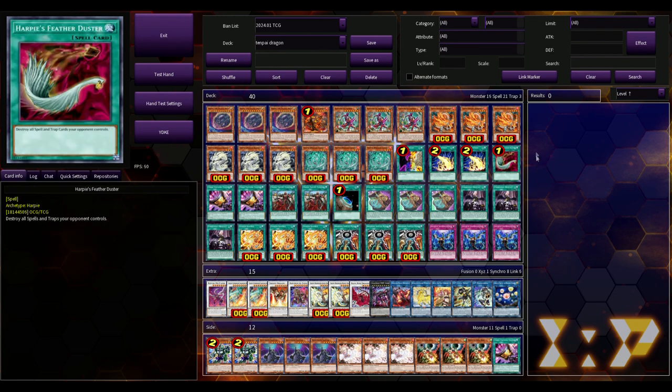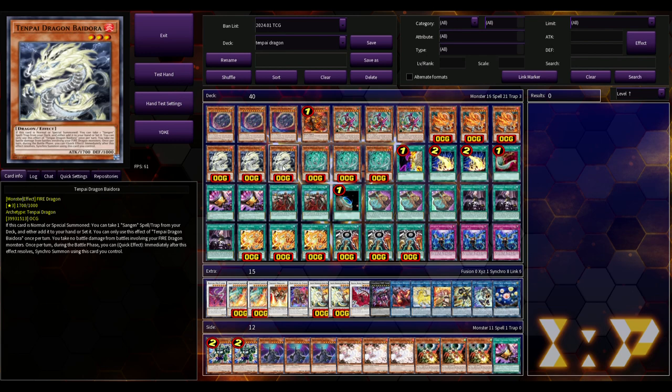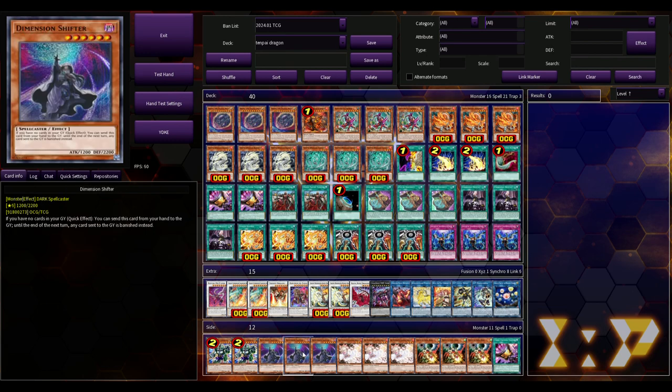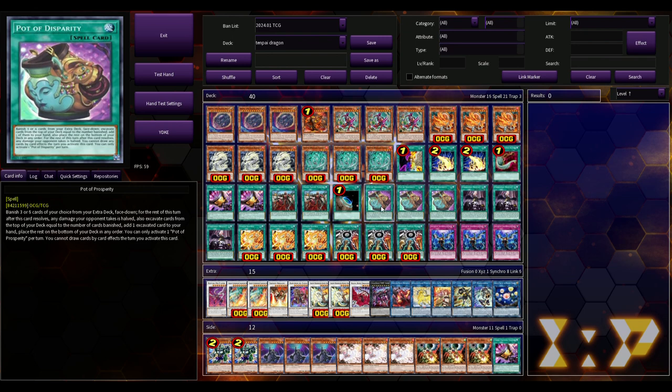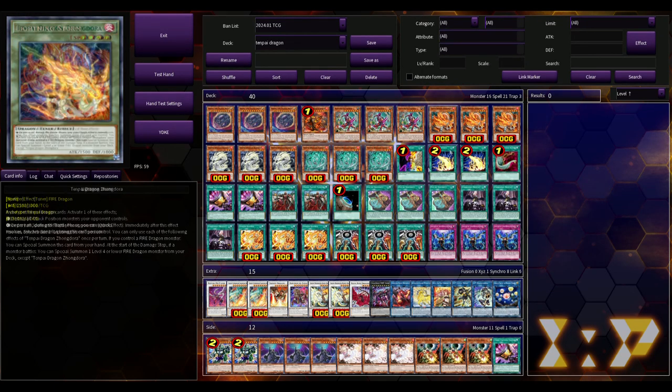Now that I've been messing around with stuff out of Legacy of Destruction Infinite Forbidden, I'm like, you know what, let's check out these Tenpai Dragons — let's see what's going on. These cards are actually kind of good. They're so good you can OTK under Shifter, and on top of that you can OTK under Pot of Prosperity cutting your damage in half. It's actually kind of insane.